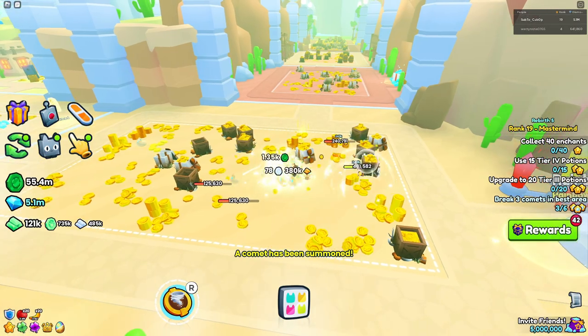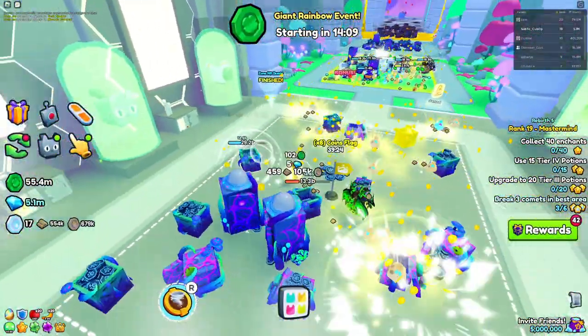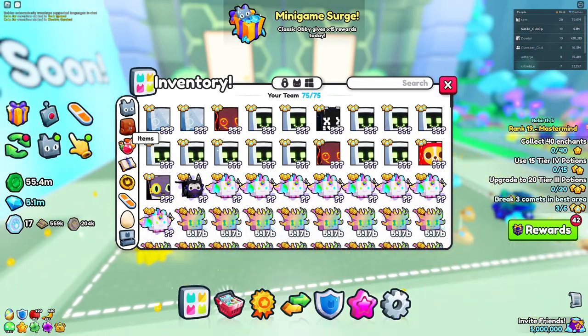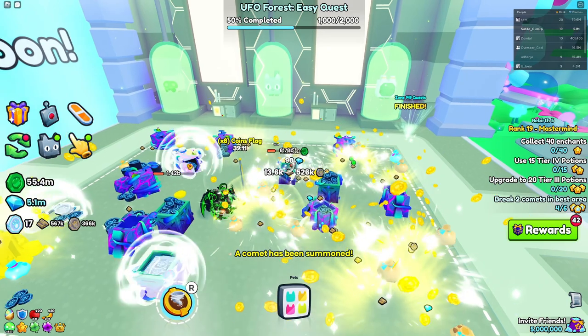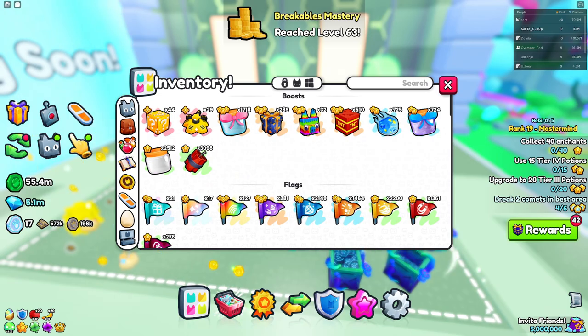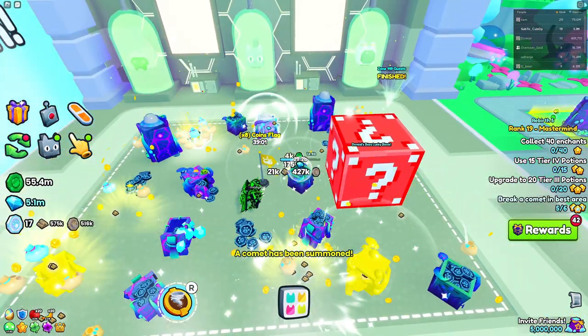Important note: you have to do this in the last area you have unlocked. If you don't, it's going to be a waste because it won't contribute. This includes pinatas, coin jars, and lucky blocks as well. Make sure to only use these in the last area, otherwise it's a complete waste.